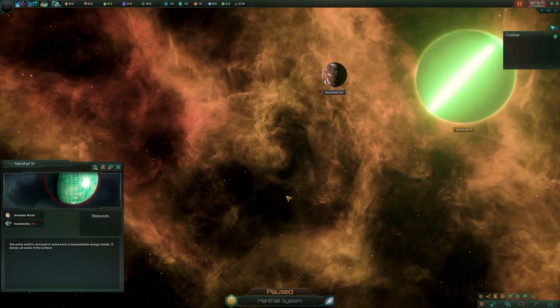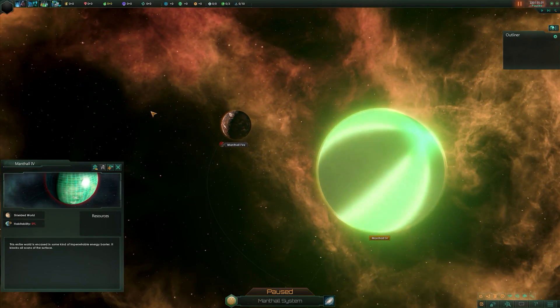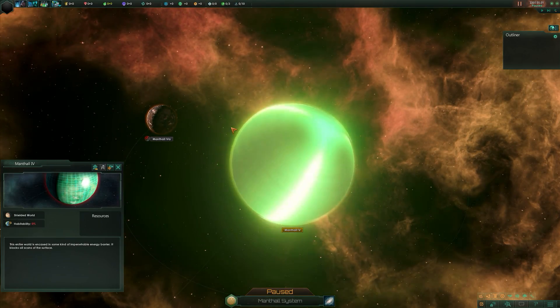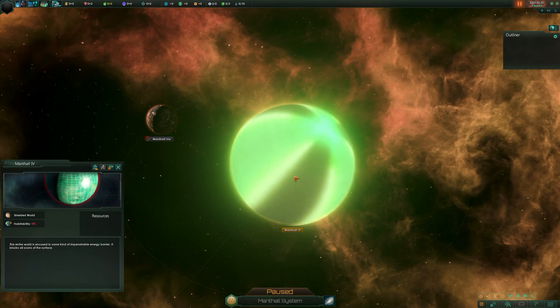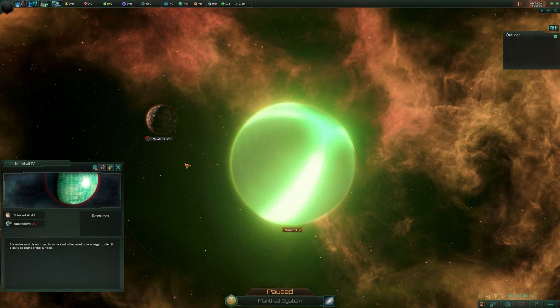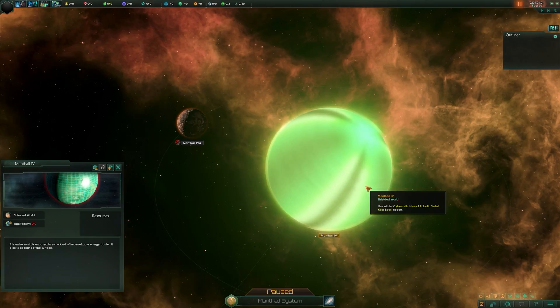Once your science vessel comes along and scans this planet you'll find it is a shielded one. You can do a type of research that will break the shield, and then you get a series of different events. Sometimes there's a small fleet trapped in orbit inside the shield, sometimes they'll start attacking you, sometimes there's life on the planet wanting to escape - there are loads of different options.